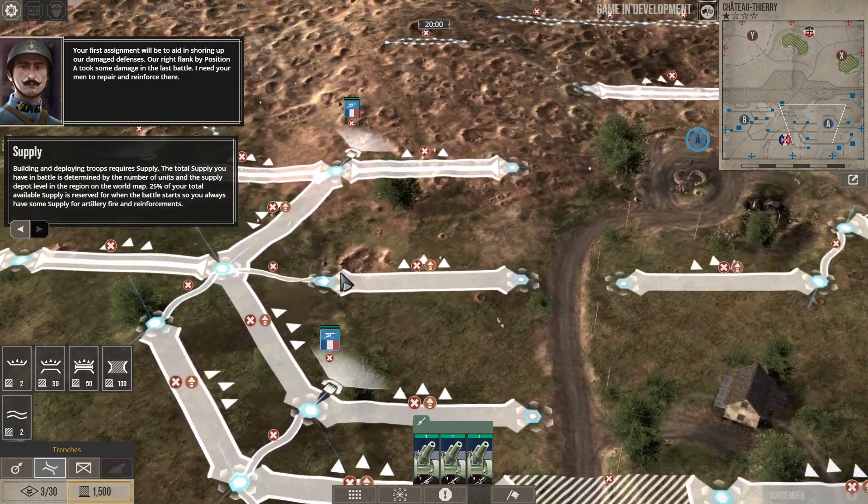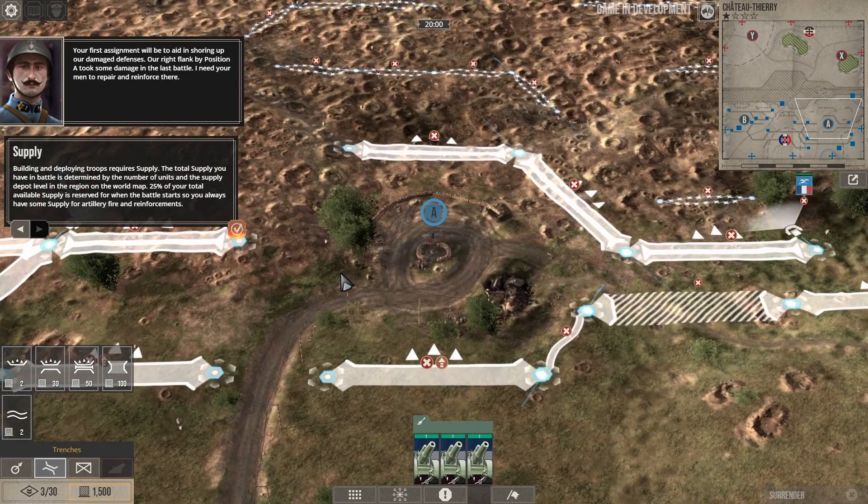The first assignment will be to aid in shoring up our damaged defenses — the right flank by position A took some damage in the last battle. Building and deploying troops requires supply. Total supply in battle is determined by the number of units and the supply depot level in the region on the world map. 25% of your total available supply is reserved for when the battle starts, so you always have some supply for artillery fire and reinforcements.